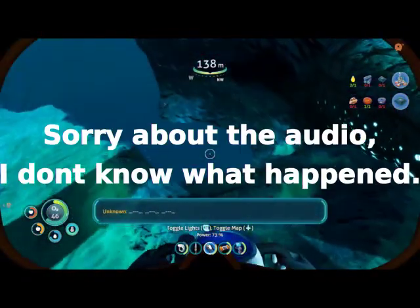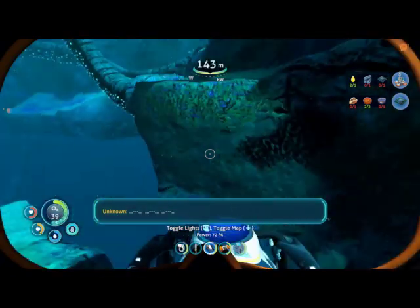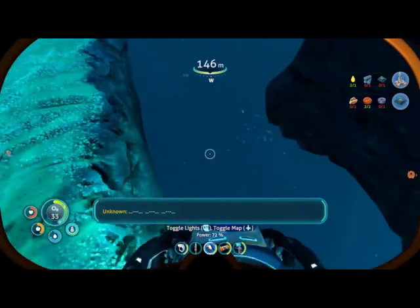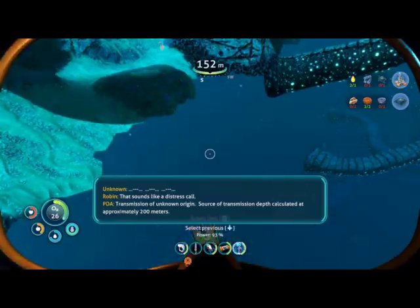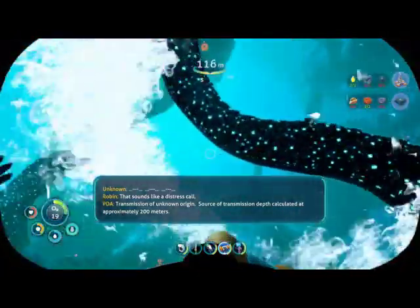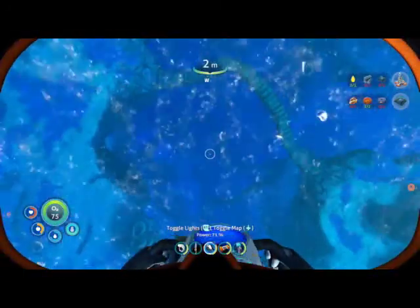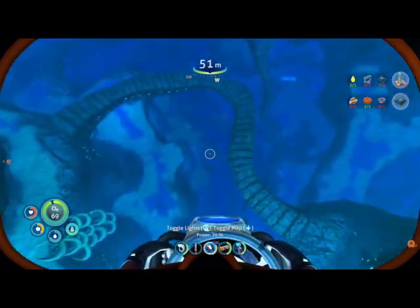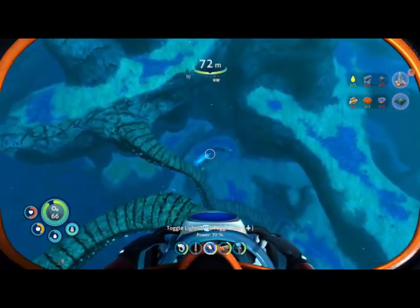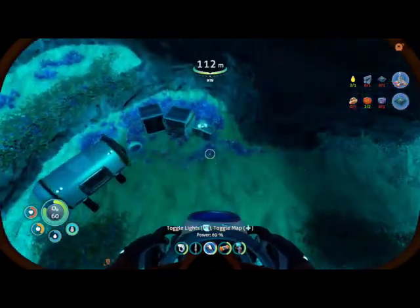I think I know where we are. Is something bad happening? All the terrain isn't loading. Transmission depth calculated at approximately 200 meters. Your air bladder's full — just go down 200 meters. There — that's the high-capacity tank fragment location. We found it, and it also has a builder fragment too.